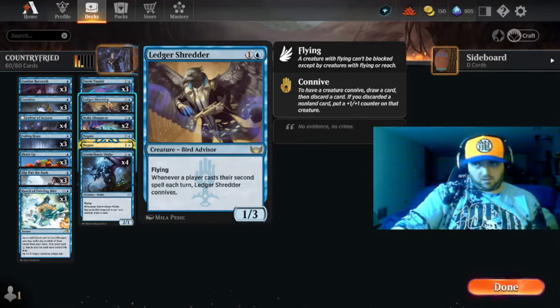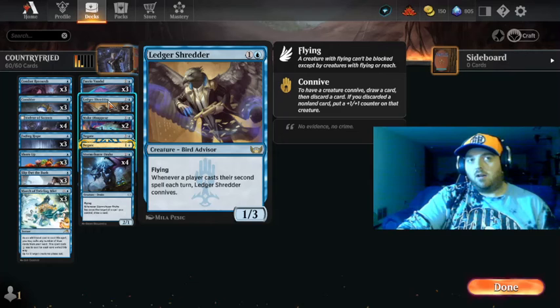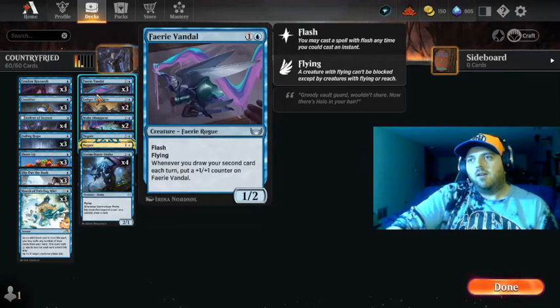Ledger Shredder is a great card. Whenever you cast your second spell each turn, Ledger Shredder connives — so you draw a card and discard. If you discard a non-land card it buffs itself up, which is a really cool mechanic. It's also a flyer.